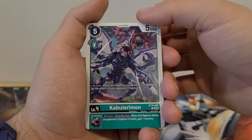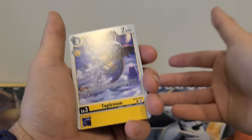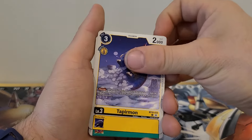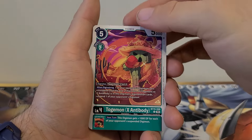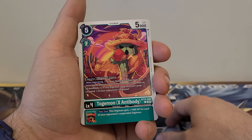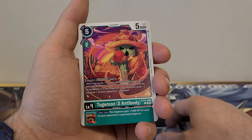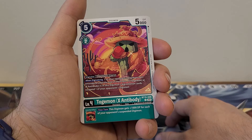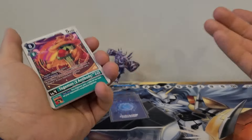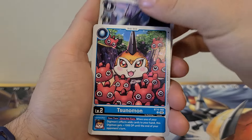Kabuterimon — we've seen that. Tapermon: 3 play cost, zero Digivolution cost, 2,000 DP, has the Barrier ability, no inherited ability. Trashing a card to keep this rookie on the field — I don't like it. Palamon X Antibody — we've seen that. Togamon X Antibody we haven't: 5 play cost, 2 Digivolution cost, 5,000 DP. Digivolve from Togamon for a cost of 0. When Digivolving, one of your opponent's Digimon can't unsuspend until the end of their turn; if Togamon or X Antibody is in this Digimon's Digivolution cards, suspend one of your opponent's Digimon. Inherited effect, your turn: this Digimon gets plus 1,000 DP for each of your opponent's suspended Digimon. Nothing crazy, but I do like more X Antibodies.